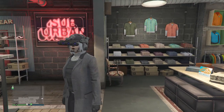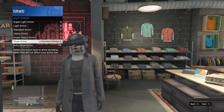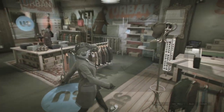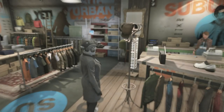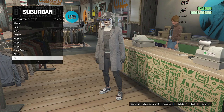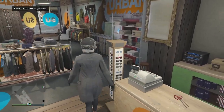Now equip the body armor. Pull up your interaction menu, go to inventory, then body armor, then show armor, and set it to the standard armor — the black vest. After that, that's pretty much it. The outfit is a cool gray and black look for your female character. Walk up to the front counter, hit edit saved outfits, and save the outfit on any slot you want. Now we can move on to the second female outfit.